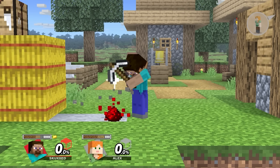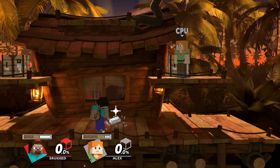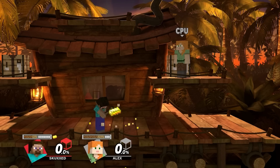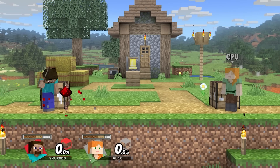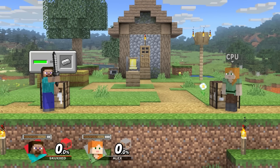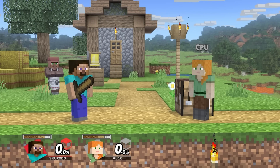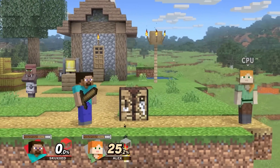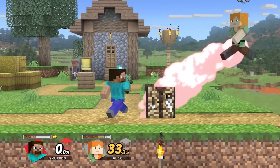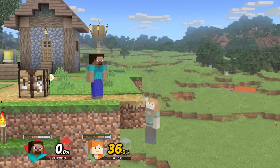As you mine, these materials will accumulate in a gauge that appears above the player icon, and will either appear at a predetermined rate on Battlefield and Omega stages, or based on the actual terrain of the stage itself. Steve can then use these resources to craft weapons using the crafting table that he can summon at will. He can craft weapons with wood, the weakest material, all the way up to diamond, the strongest, with each material upgrade increasing the damage, knockback and durability of his weapons. With the exception of gold, which increases his attack speed at the cost of durability.